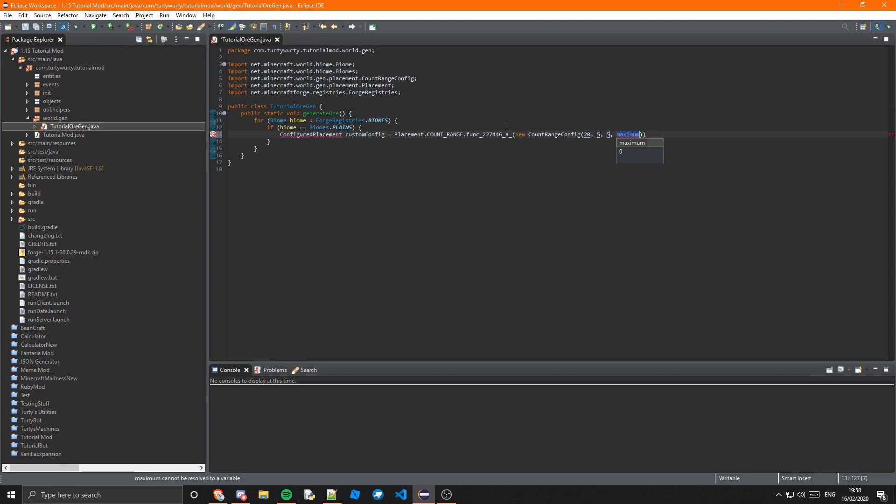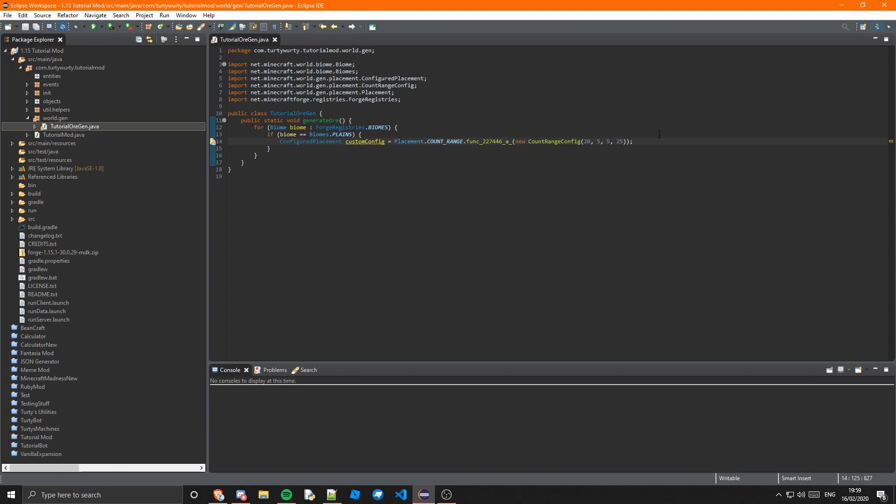The last parameter is the maximum height it can generate, taking away the top offset. So the maximum is 25. I don't really know why the offset exists rather than just a maximum, but that's how it works. Then we actually need to add the feature to the biome. Ores are features — structures also work as features now — so basically anything that generates in the world on top of normal chunk generation is called a feature, with some exceptions.